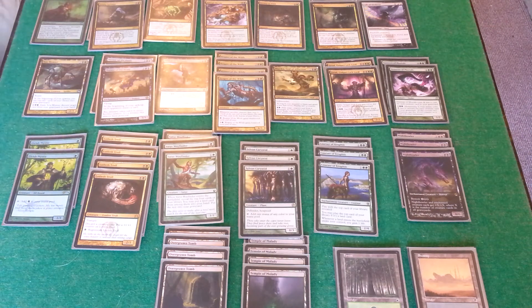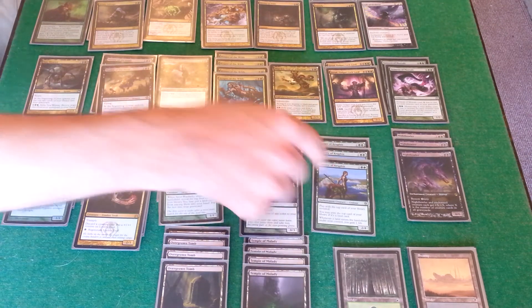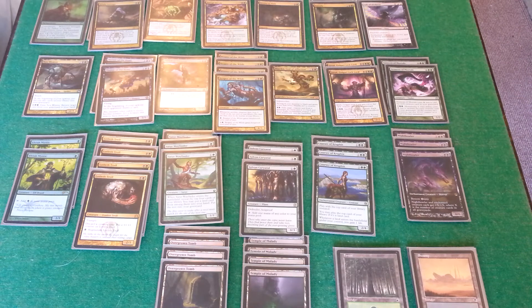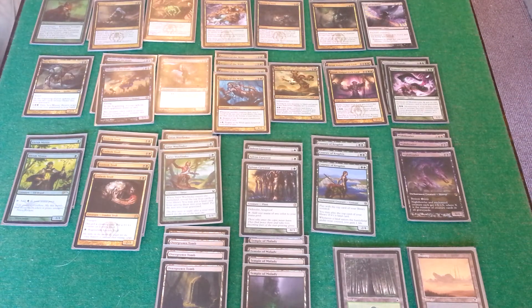To support the small mana base, we've got two Elvish Mystics, we've got some Sylvan Caratids, and we've got some Coarse Recruphix just to help us find and fix that land. Satyr Wayfinder helps you find land as well, also putting creatures in the graveyard.